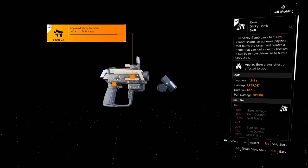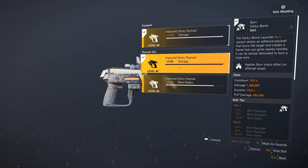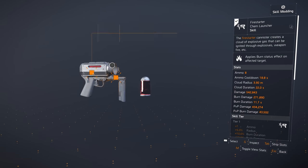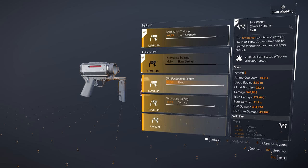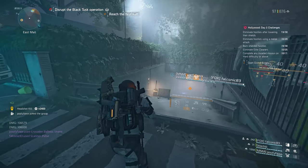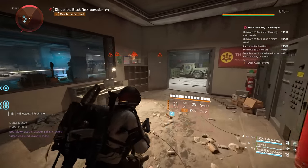Loadout swapping and skill cooldowns will be fixed as part of TU 10.1, centered around the issues with the revive hive preventing players from changing their loadouts. They've reduced the number of base charges at skill tier zero from four to one charge. This reduces the overall revive hive cooldown from 240 seconds to just 180 seconds for that one charge, so it will take three minutes until you're charged up and then you can swap to your new loadout.